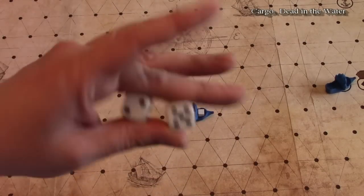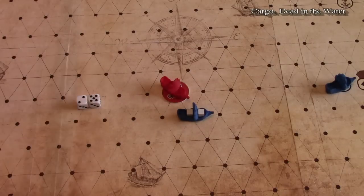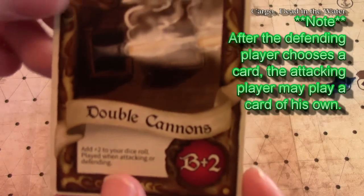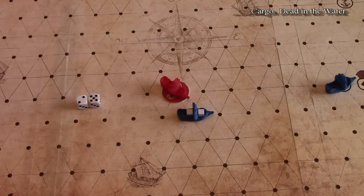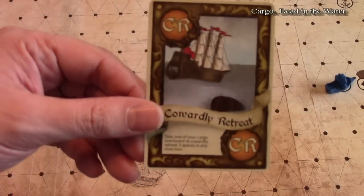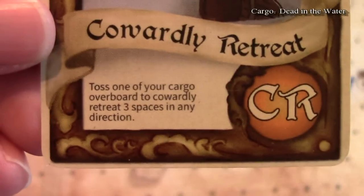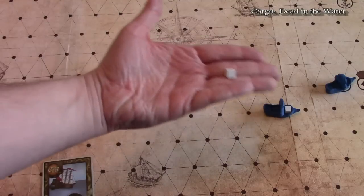A die versus die battle is very luck-dependent, but you can help yourself. If you are the player being attacked, you're allowed to play cannon cards — like a double cannon card that adds two to your roll. Also, if you really need to get your cargo somewhere, you can play a Cowardly Retreat: you toss one cargo overboard and retreat three spaces in any direction. So you just drop the sugar, move one, two, three spaces away, and keep going. That cargo gets returned back to the pool.